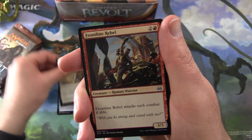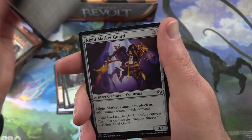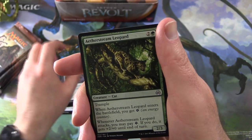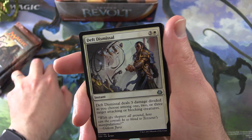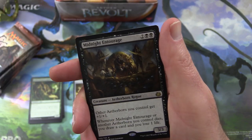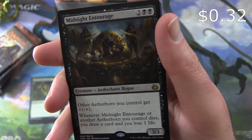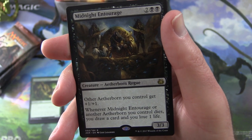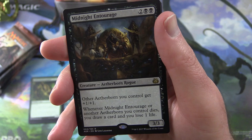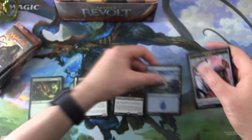Pack one: Leave in the Dust, Decommission, Frontline Rebel, Night Market Aeronaut, Aether Herder, Consulate Turret, Night Market Guard, Aether Poisoner, Implement of Improvement, Aetherstream Leopard. Uncommon is Deft Dismissal, Servo Schematic, Vengeful Rebel. Rare is Midnight Entourage — creature, Aetherborn Rogue, 3/3 for four. Other Aetherborn you control get +1/+1, and whenever Midnight Entourage or another Aetherborn you control dies, you draw a card and lose one life. Also an Island and a Servo Token.